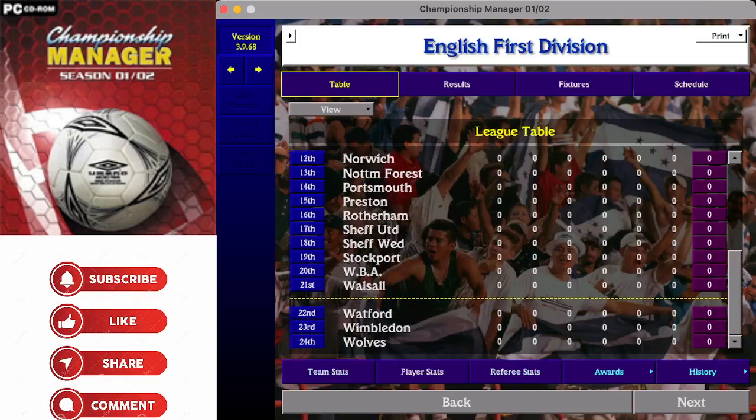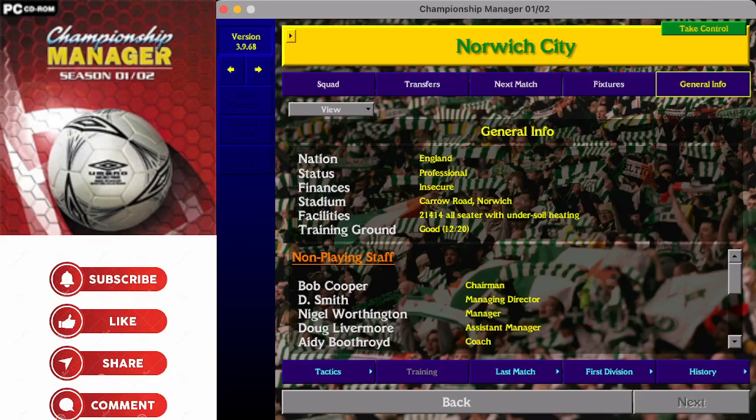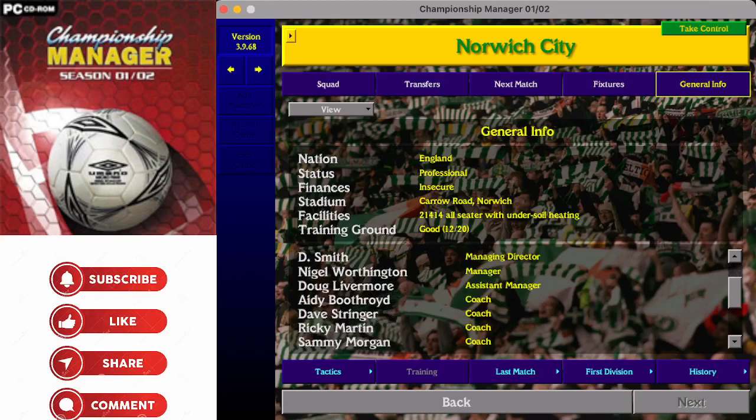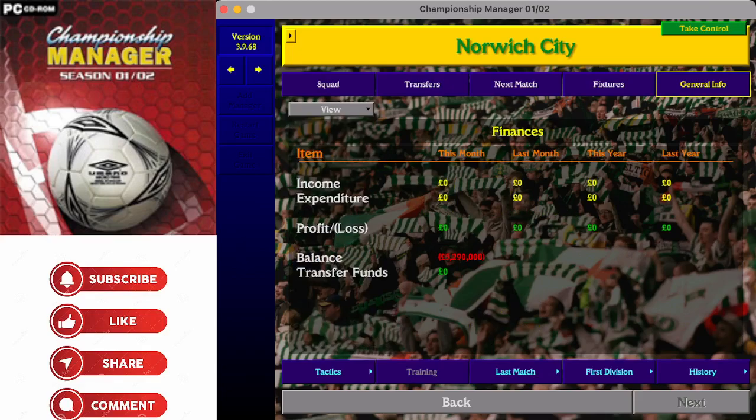Norwich City - just recently relegated once again from the Premier League in 2022, they are trying to get back into it in 2001/2002. Carrow Road in Norwich holds 21,414. They have a training ground listed as good - 12 out of 20. Nigel Worthington is the manager; you'll see Ady Boothroyd, who went on to be a manager in his own right, on the coaching team. Finances are listed as insecure - they are 5.3 million pounds essentially in the red. Would you take on Norwich, clear that debt and turn them into a sustainable club?